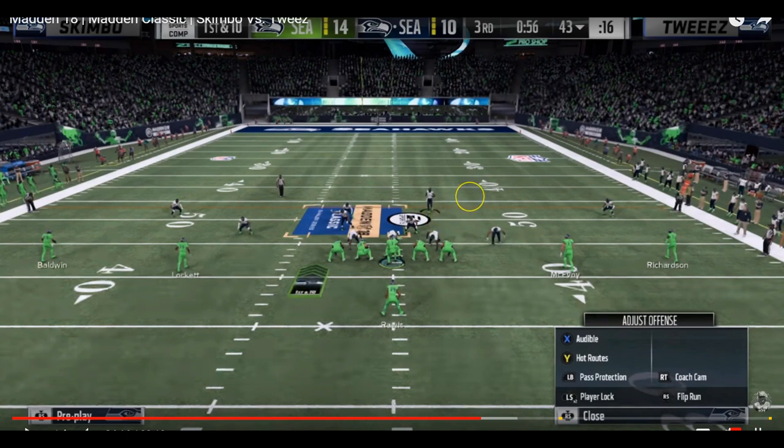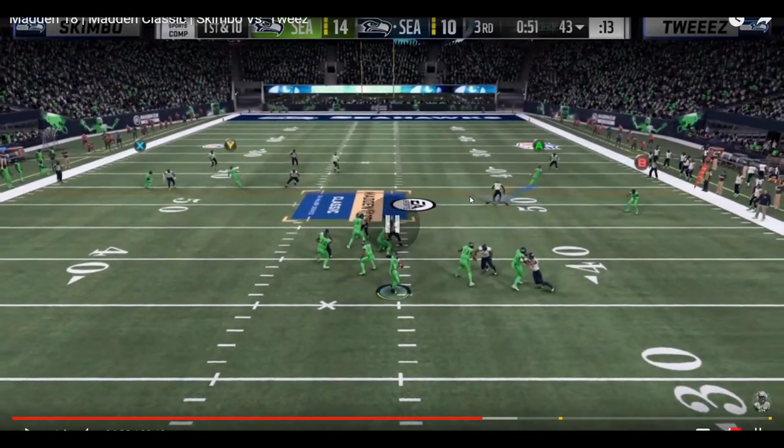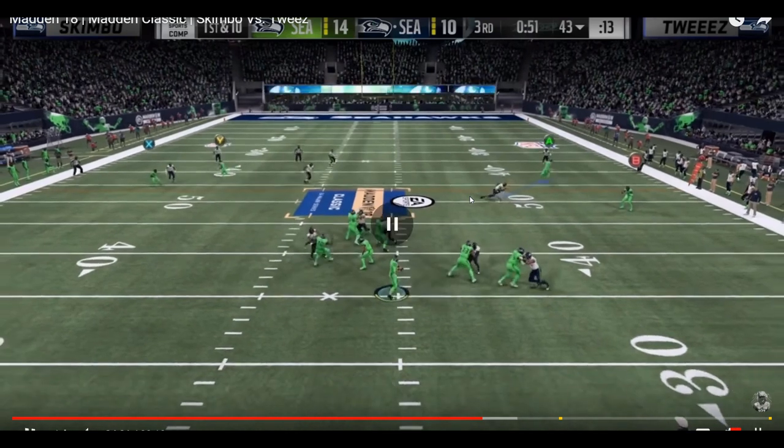You're going to see Skimbo on Cam Chancellor. This was what Skimbo was doing for most of the game when he saw the smash corners concept — staying on the right side of the field, muddying up the read for Tweeze. Obviously Tweeze could throw the hitch or the corner route on the right side towards the sideline, but it's sketchy when your opponent is lurking over there. Naturally you want to read the other side, and you see the smart-routed hitch by Doug Baldwin and then the corner route by Tyler Lockett going behind it.